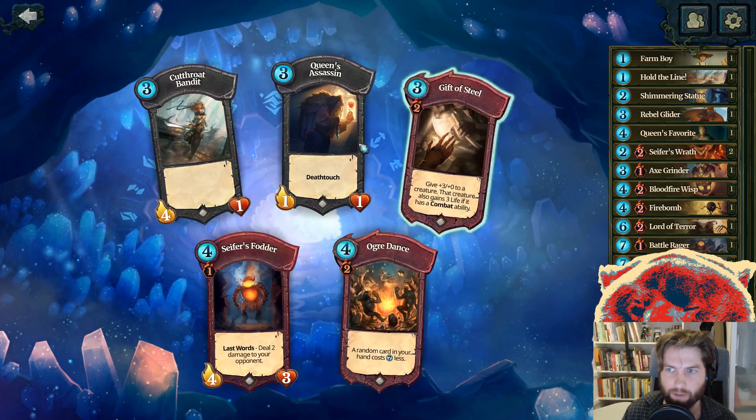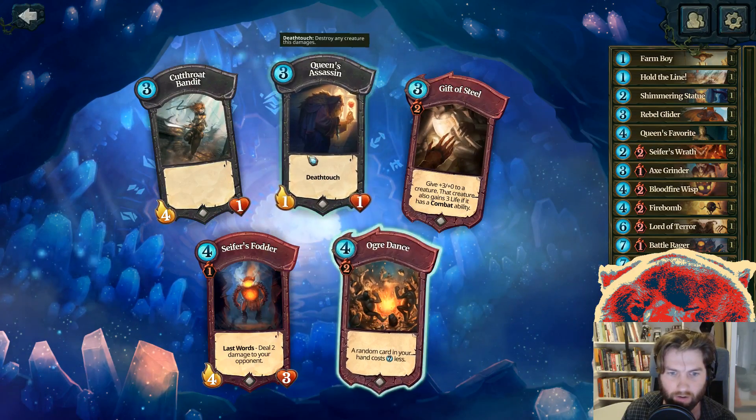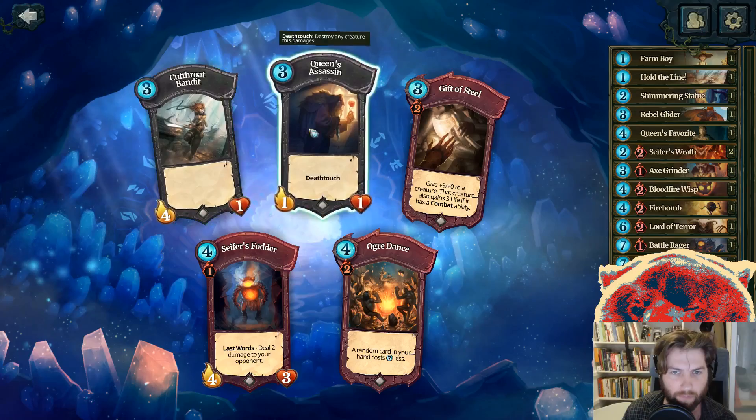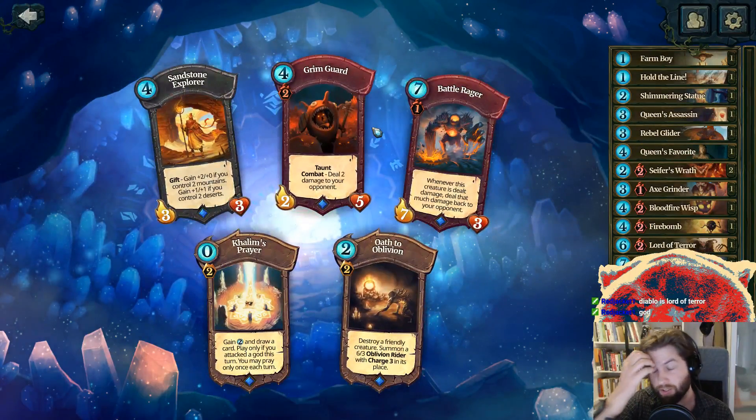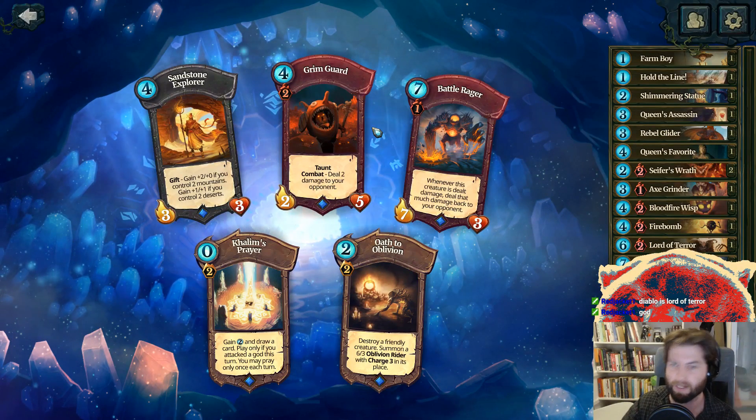This is looking like a pretty nice deck so far. We'll see how much we mess it up. The Queen's Assassin has death touch, so if she fights anybody they die.